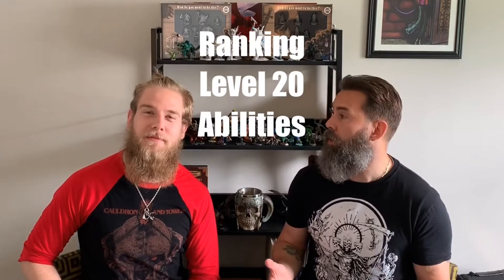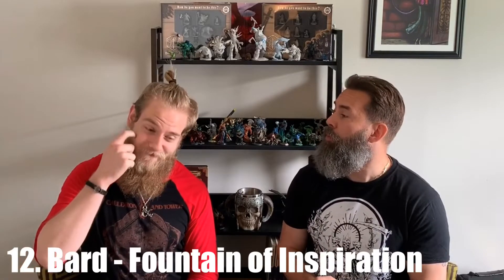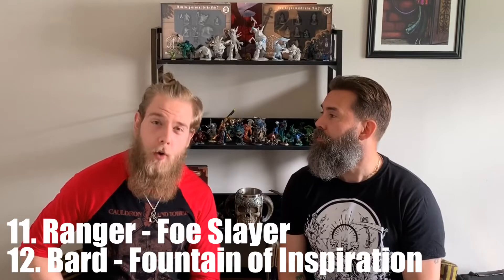Hey everybody, it's Keith from Fire and Dice, and back with me as usual is Joshua Blake of NPC Voices. Today is our second installment of our series where we're ranking all the level 20 abilities of the classes in D&D. Coming in at number 12 was the Bard, and number 11 — we have the Ranger with a little skill called Foe Slayer.